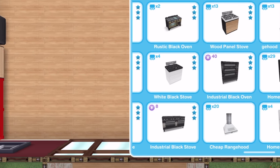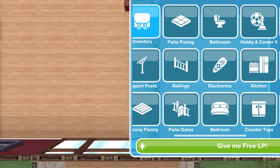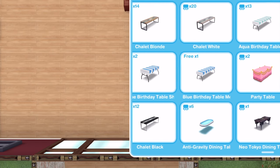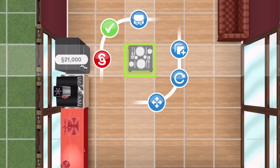Now I get to place a cooker above it — not everything goes together but I think these work nicely. Then we need a hood to camouflage that light hanging down on the sink. Now I'm going to place a dining table in the space.